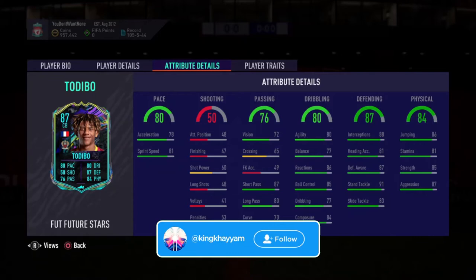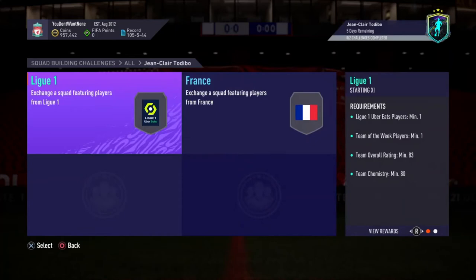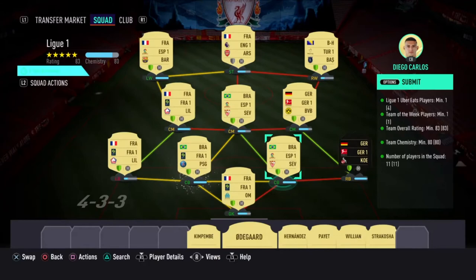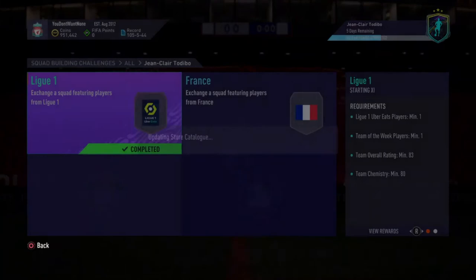His speed is well sorted. If you give this guy an anchor or even a shadow — unfortunately he hasn't got any traits at all — but if you were to give him an anchor or a shadow, this is how I completed the SBC. It just cost me 6,000 coins, as you can see.